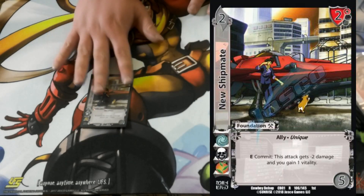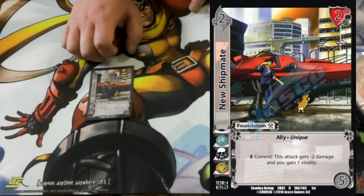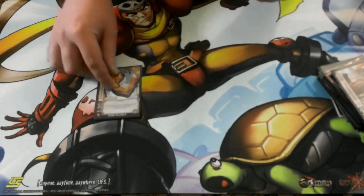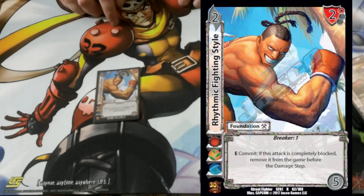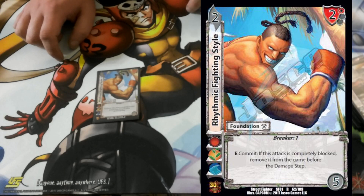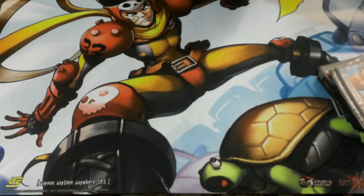New Shipmate — this card is really good at just gaining vitality and reducing their attack's damage. Does exactly what you want from it. Rhythmic Fighting Style — it has breaker one, and some decks have those attacks that you just don't want them to get back for any reason, so you can remove it.